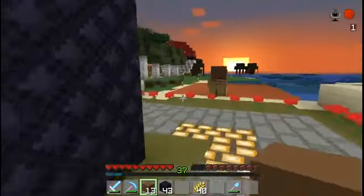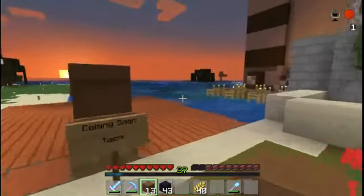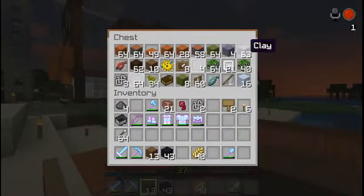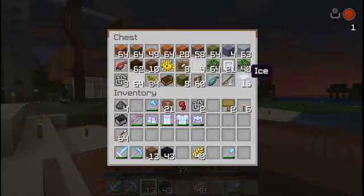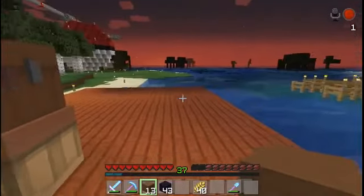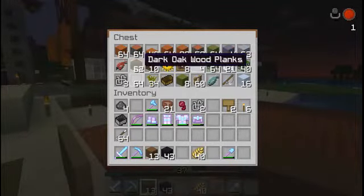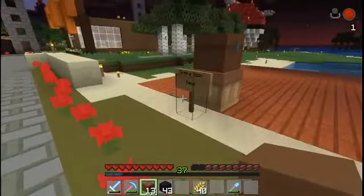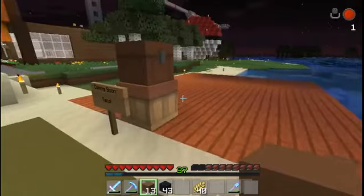Over here is where we're going to be building the fish shop — starting that project today and hoping to finish it or at least get a good start. I've got a lot of acacia wood, light blue stained clay, regular clay, lime stained clay, some glass, fish for item frames, and ice — because you've got to put the fish on ice. I also need to get some purple, brown, and black stained clay. I'll go collect supplies and get started, so stay tuned for progress.